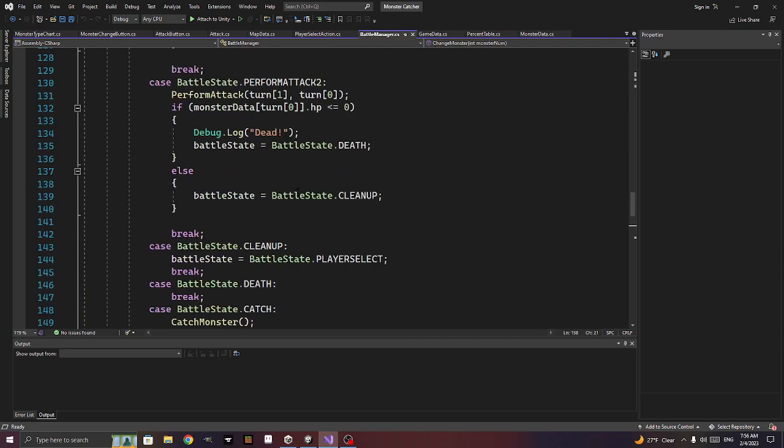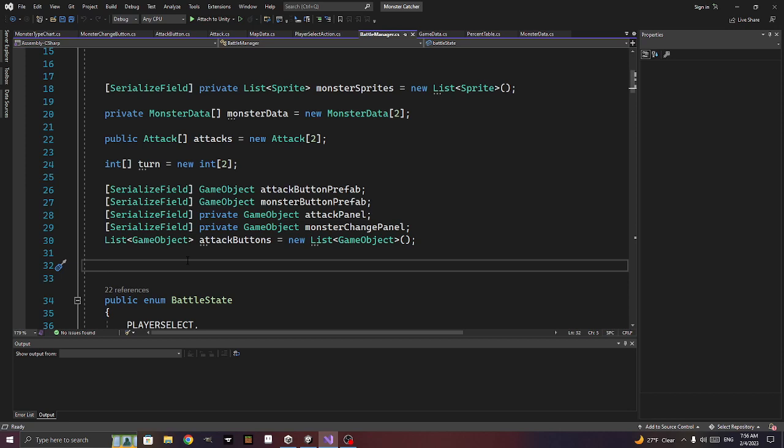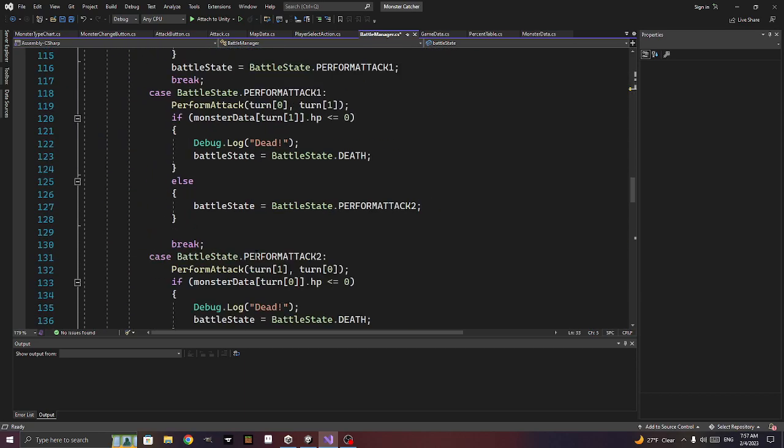We need to set these up in our battle manager. We could do this in game data if using it elsewhere, but since we're using it here, we add a serialized field List of monster_type_charts called monster_type_charts. Set that in the inspector — drag the scriptables in. The scriptables don't change so we don't need to clone them.